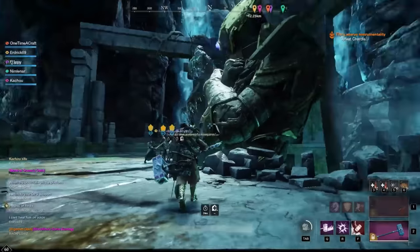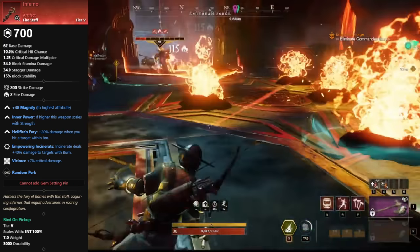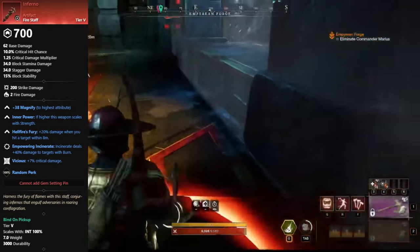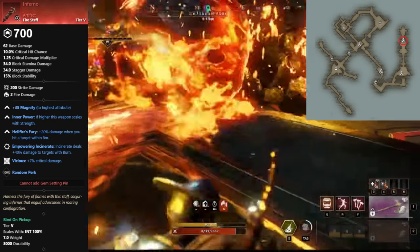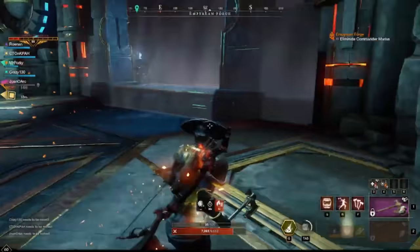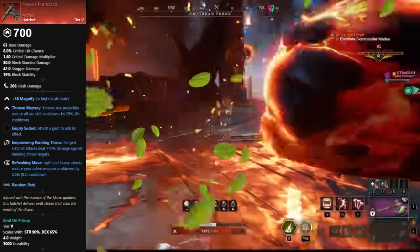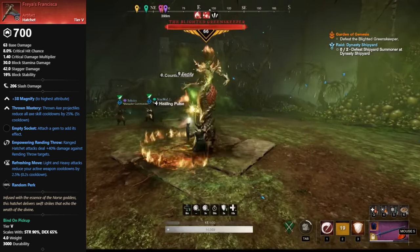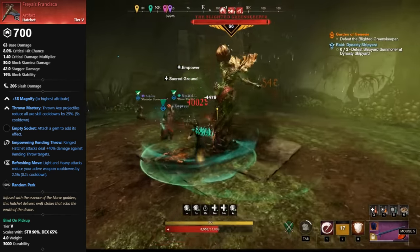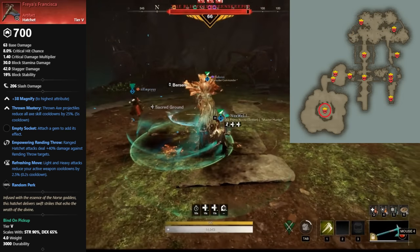Next up is the Fire Staff, Inferno, and it drops from the final boss in the Imperium Forge expedition, Commander Marius. The expedition needs to be mutated in order for the artifact to drop. After that, we have the Hatchet, Freya's Francisca, and it drops from the final boss in the Genesis Expedition, the Blighted Greenskeeper. The expedition needs to be mutated in order for the artifact to drop.